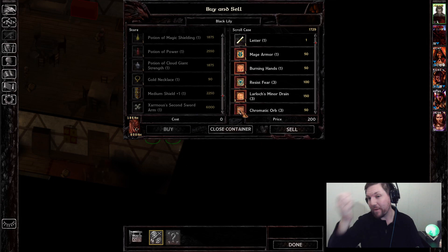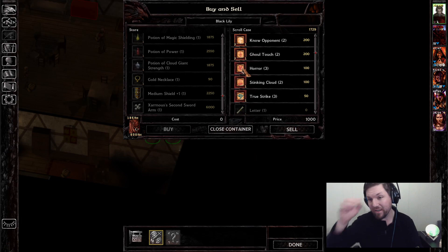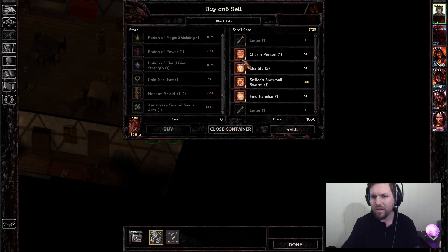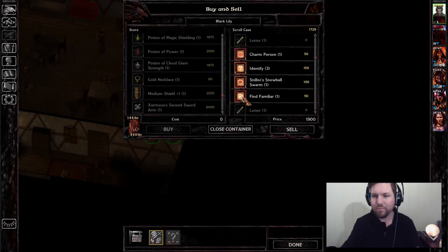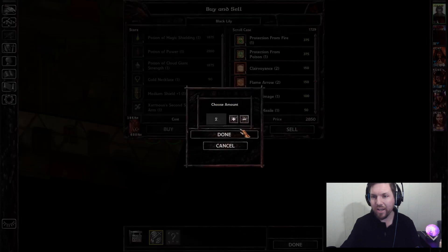Now let's sell every spell I don't intend on using. I should have sold Cloudkill because I'm not going to use it — it's too risky in the midst of this fight and it doesn't really impact the characters I'm fighting against, but it's a pretty good spell. I wish I could cast Detect Invisibility but I can't.